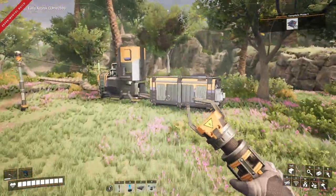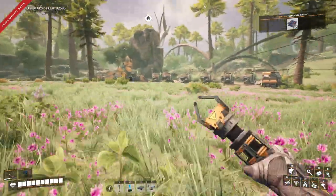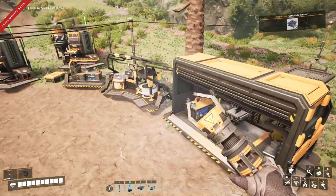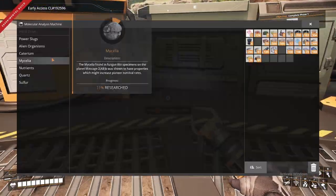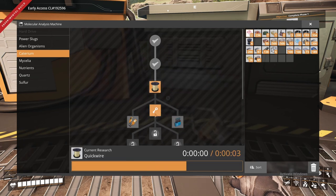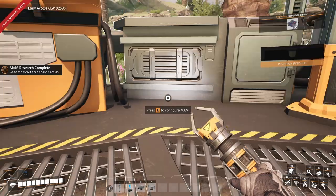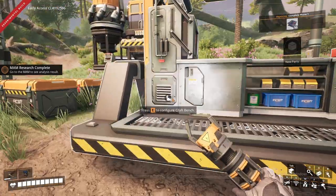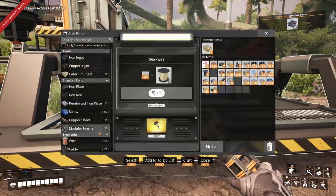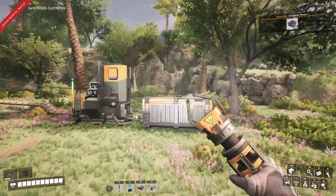We did start caterium going and we've made a lot - I let a lot of this stuff run by itself. So we're going to go to research, caterium, and go ahead and pop this. We need a hundred quick wire - it is one for five, so that's not too bad. We'll go ahead and start the caterium research.